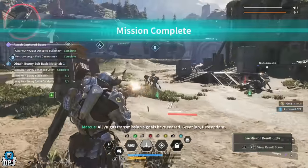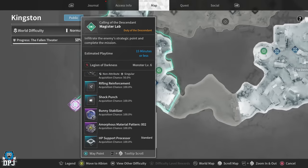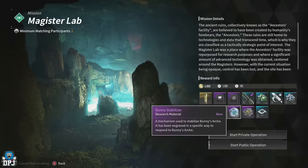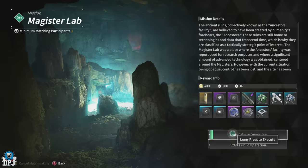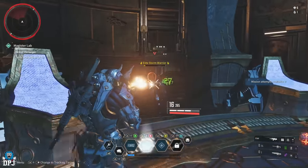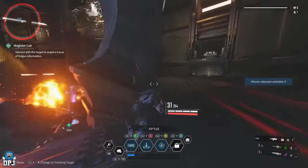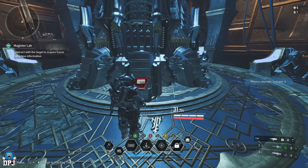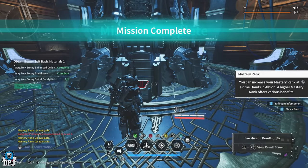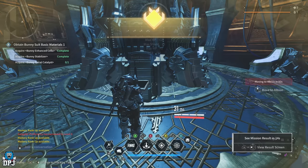From here, push on to the Magister Lab mission, also highlighted in purple on your map. This mission rewards you the Bunny Stabilizer material — that's two out of three. It's a simple mission where you push through, defeat all spawning targets, and at the end defeat the Elite Storm Warrior.